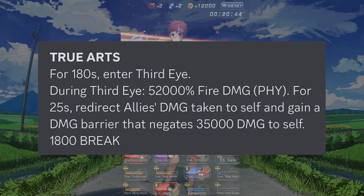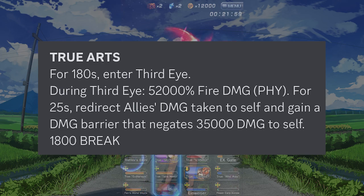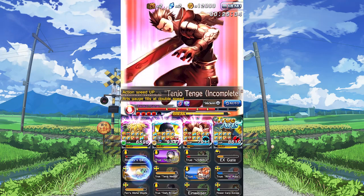For his true art, he enters third eye for 3 minutes, and when he's in third eye he puts up a 35,000 damage shield for 25 seconds. Really solid shield, and third eye lasts for quite some time as well, which is definitely really nice.